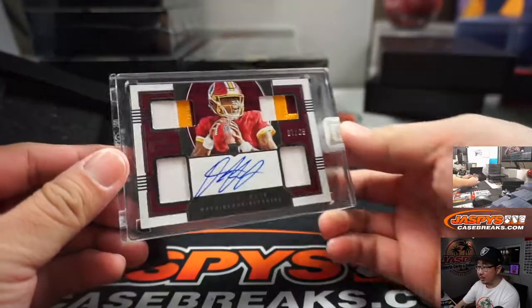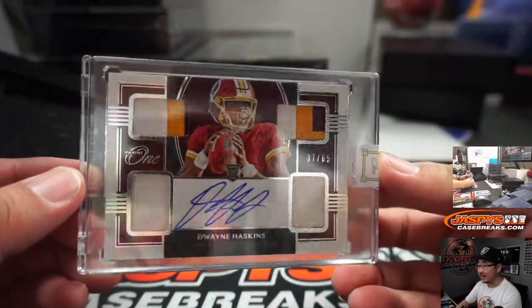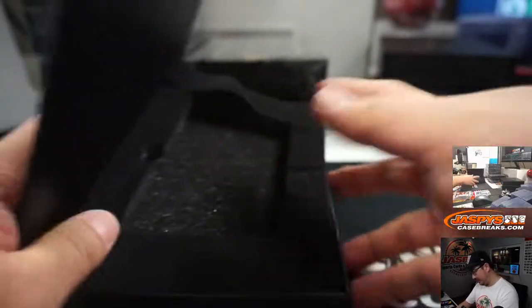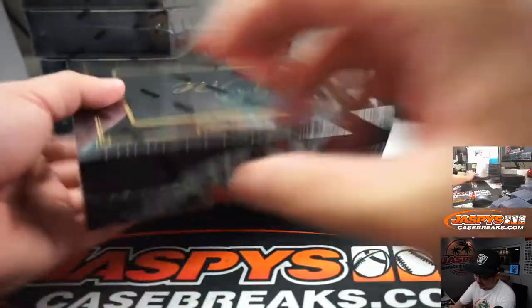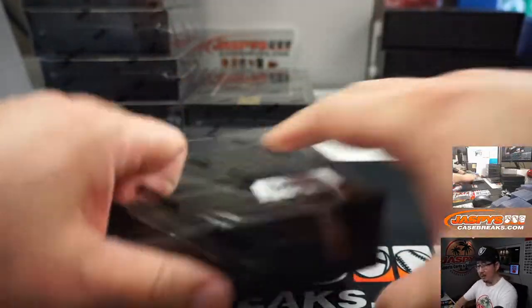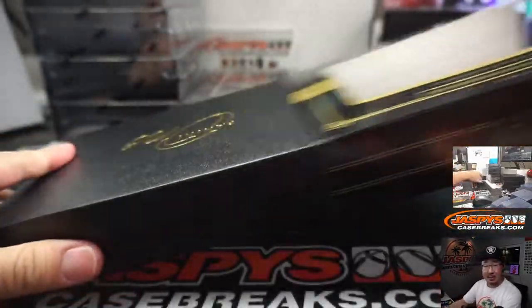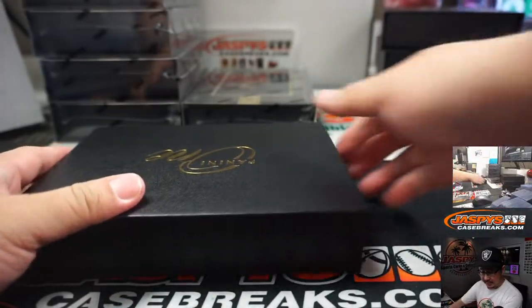Next is another quarterback — it's Dwayne Haskins, 37 out of 65. Quad relic and autograph. Nice hit back to back. That goes to Chad B and the Redskins here in Pick Your Team 7.